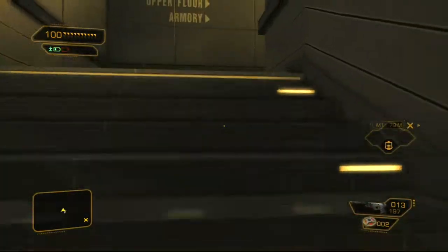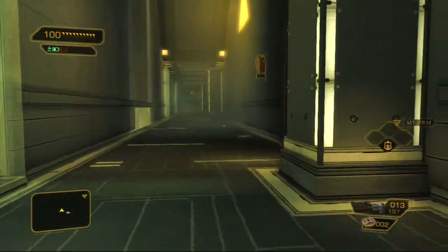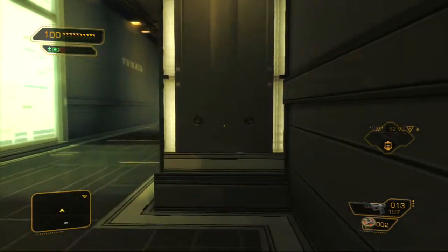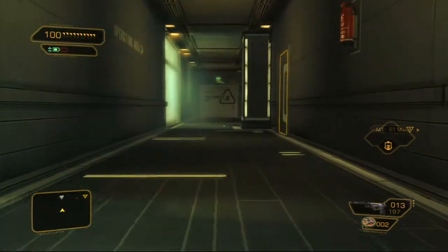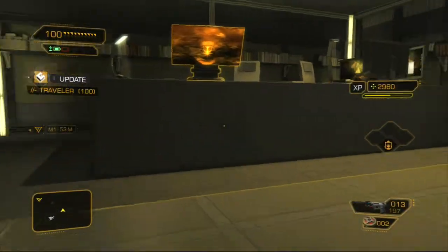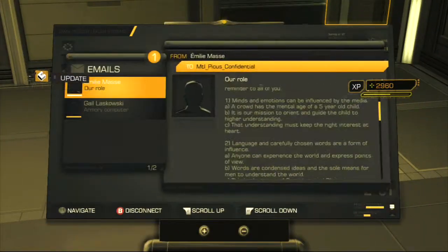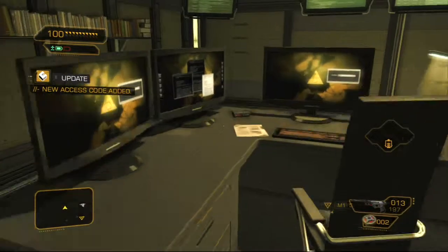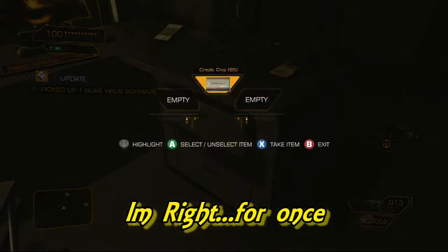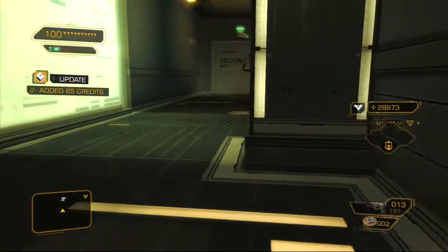We're just going to sneak our way. You want to come in here — look at this computer. We'll get an access code right here, to, I believe, the next room over. I could be wrong. There are a lot of different computers and a lot of different passcodes to get into them here, so I'm going to try my best not to miss any.